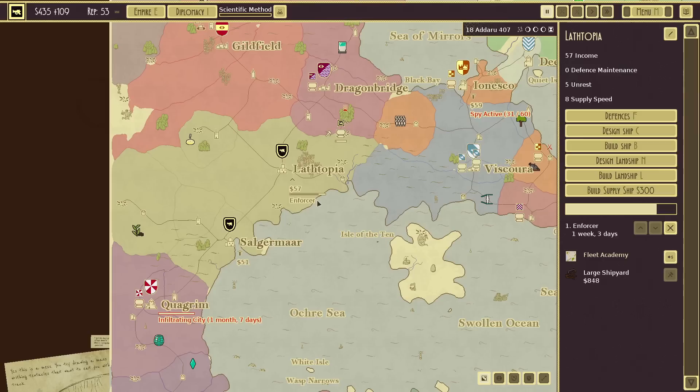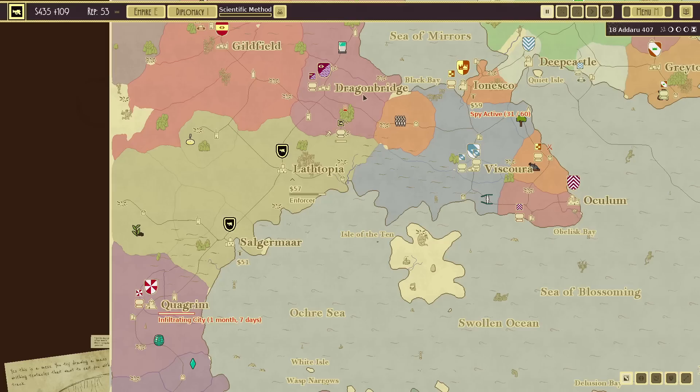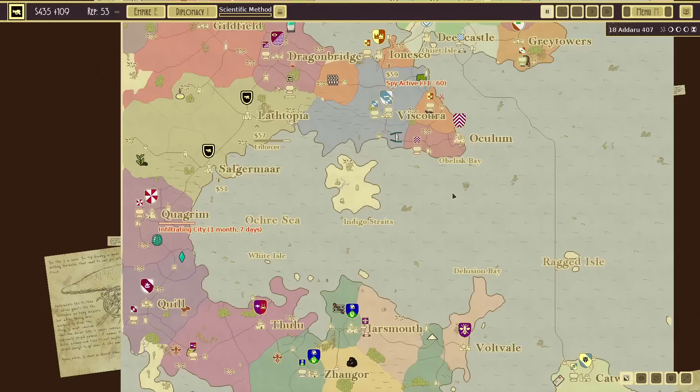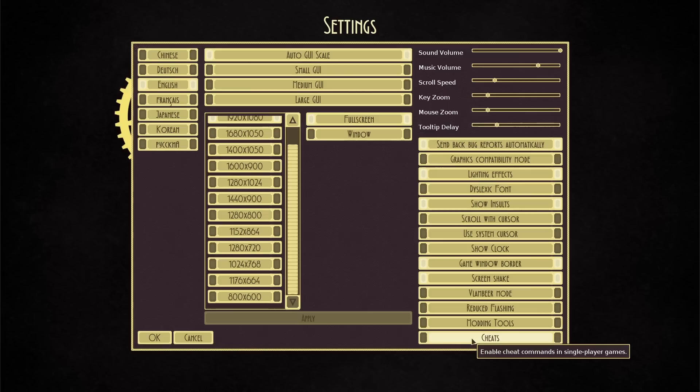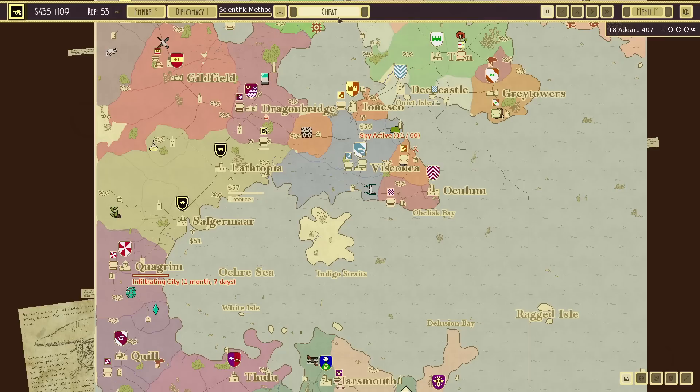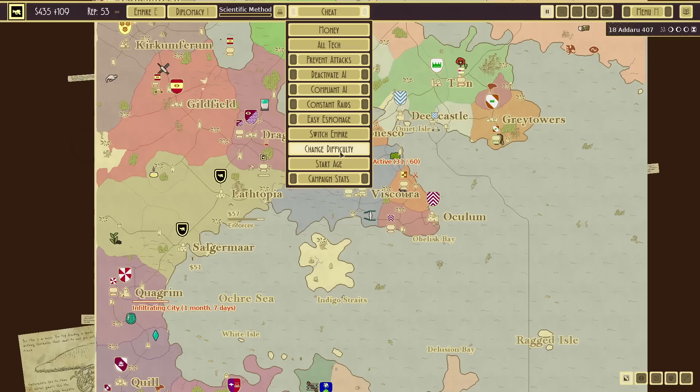I asked the developer and it seems like there isn't a clear way at the moment to check difficulty. I know it's in hard mode, but I can't find it in the game files to prove it. A few people got back to me after about 10 minutes of checking through files — if we go into cheats and select 'Change Difficulty', there we go: it's already on hard mode. Perfect.